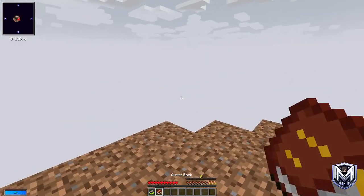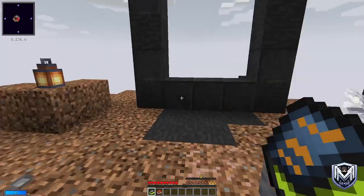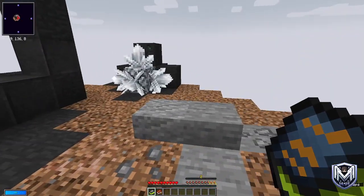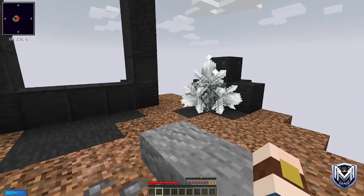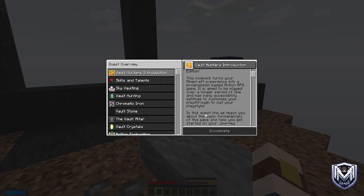We have two books on us — we don't need to worry too much about them. These crystals will be the ones that get us all of our resources for expanding out. Let's jump straight into the quest book. Welcome to Vault Hunters — the mod pack turns your Minecraft experience into a progressive based action RPG game. It is aimed to play over a longer period of time and has many accessibility settings to customize your playthrough to suit your play style.